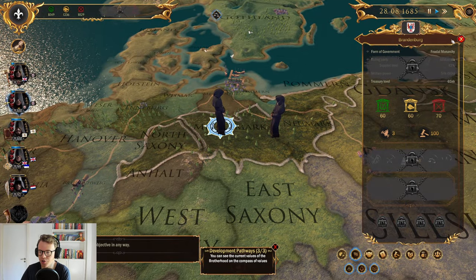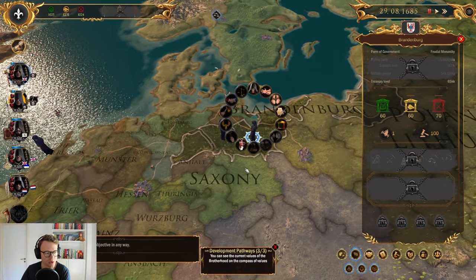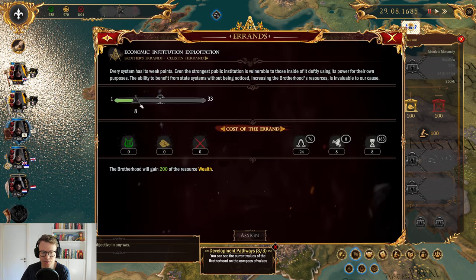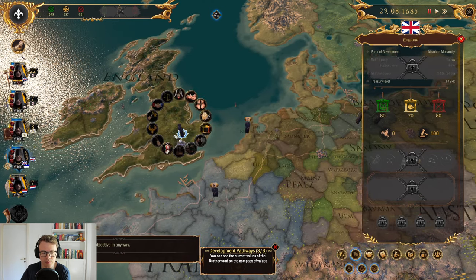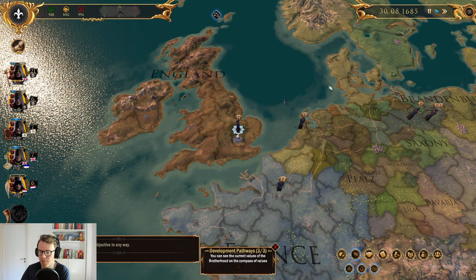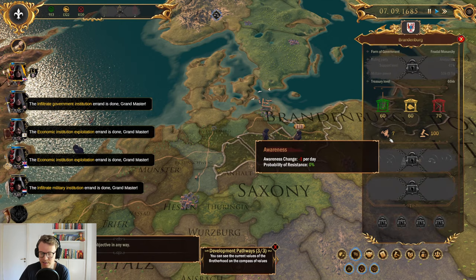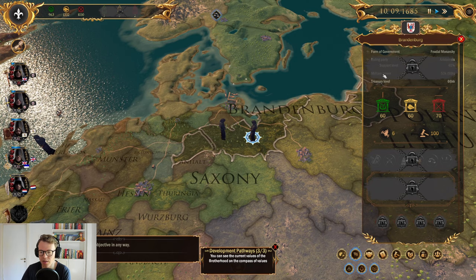Now our German brother should do stuff in Brandenburg. Let's infiltrate a government institution. We should probably move Walter back to England since he is English after all. Over here we want to grab some more resources while we wait for this lodge to be created. We are hungry for resources. We infiltrated a government institution. There's seven awareness here — I think I'll stop him. I do not want to risk anything. His secrecy is fairly low, so there's a lot to think about here.